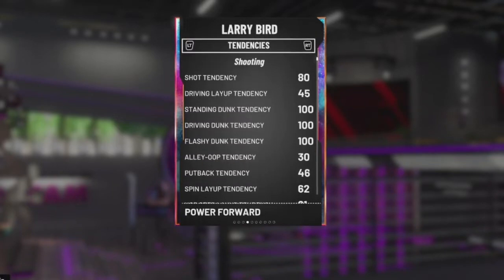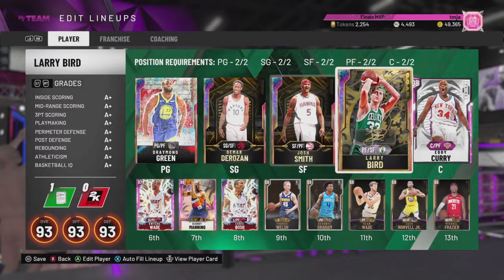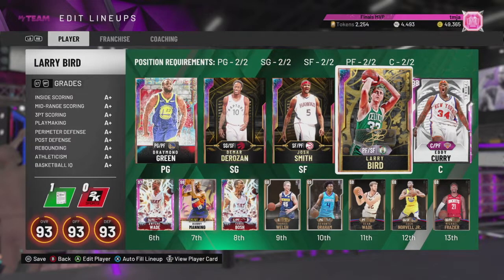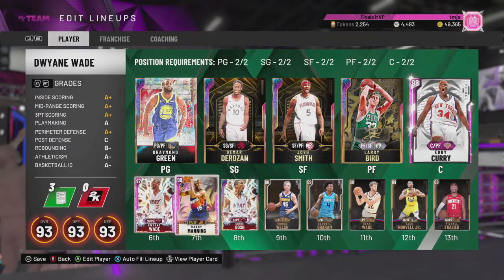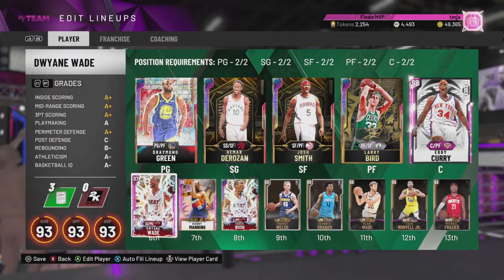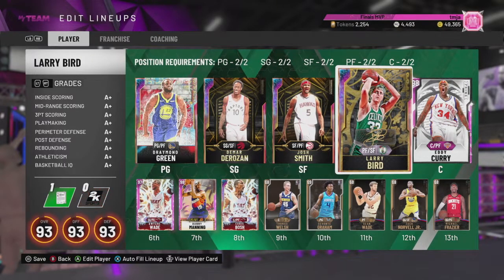When it comes to shooting, defending, and rebounding, this guy can do everything. He has 100 standing, driving, and flashy dunk tendency. The lineup we are rocking for MyTeam Unlimited has Larry Bird at power forward. We have Draymond Green and Josh Smith as three-and-D guys, DeMar DeRozan as another offensive option, Eddie Curry at center, and Wade and Bosh as a dynamic duo coming off the bench.